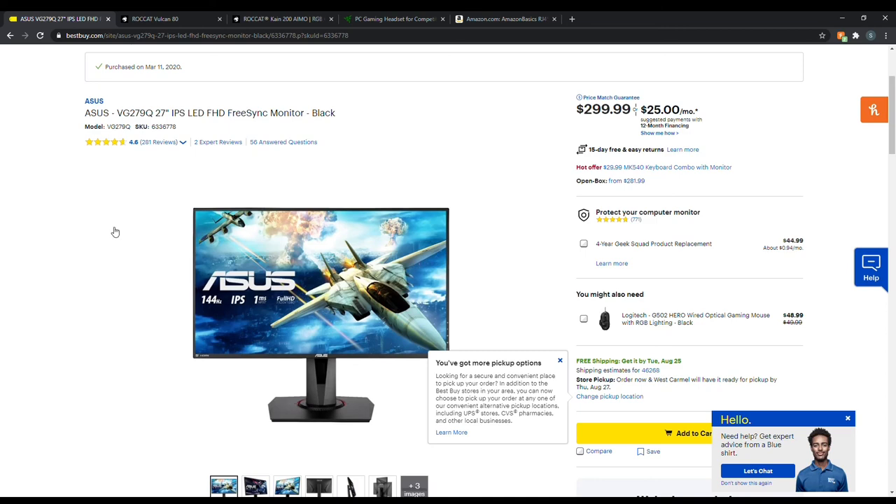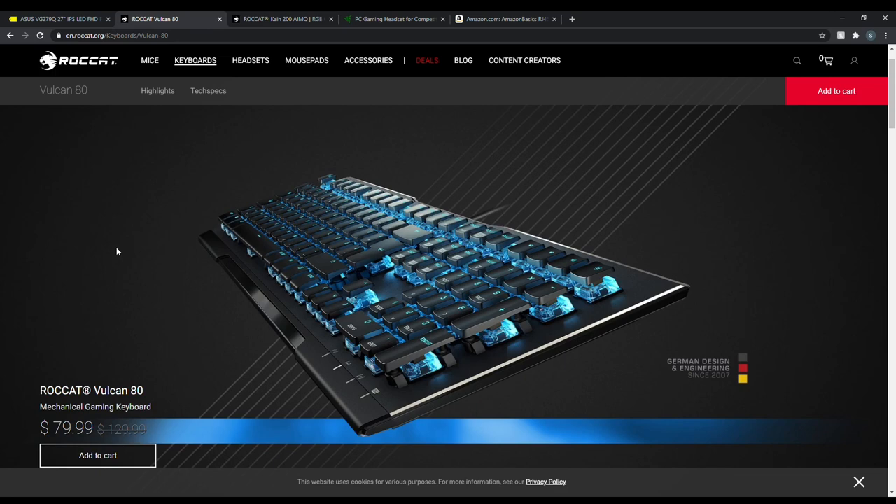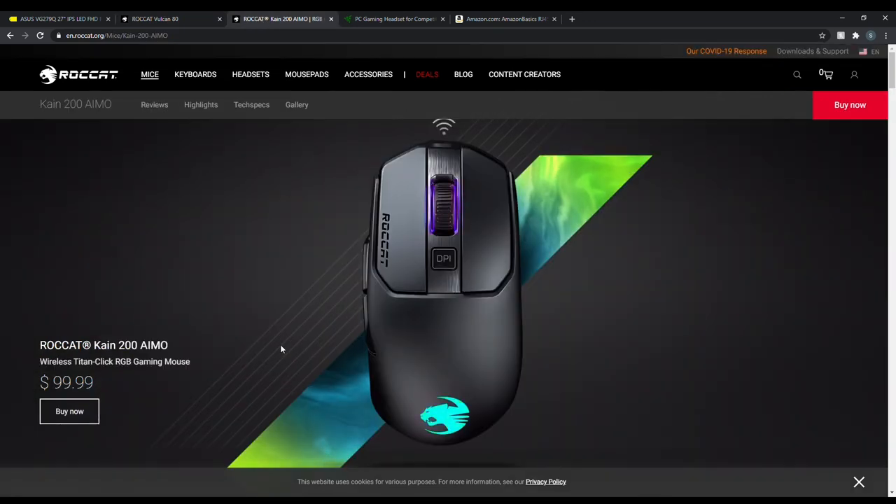I'm all about the steals and deals. Dr Disrespect at the time was running killer discounts with Roccat — I think he still is. This is the exact keyboard I have: the Vulcan 80 from Roccat. It's mechanical; I love the clicks and sounds, it feels awesome. For the mouse, I stayed in the Roccat lineup and went wireless. A lot of people talk about losing connectivity or that extra millisecond, but I don't really feel it. The mouse does die sometimes but if you keep an eye on battery life you won't die mid-match. It comes with a cord to charge or play wired.